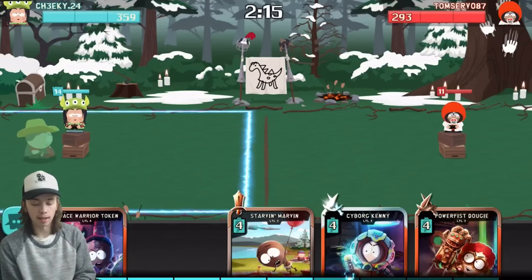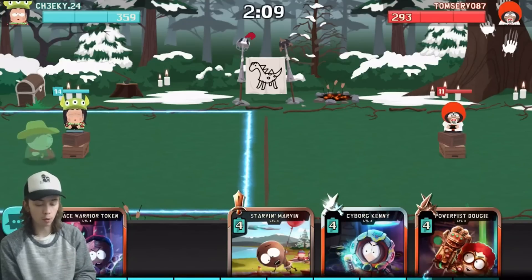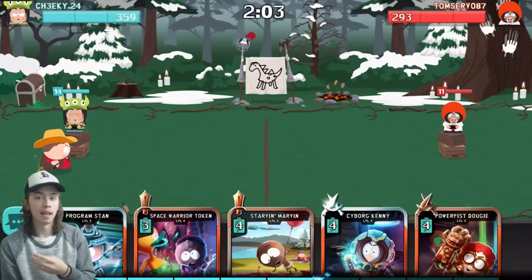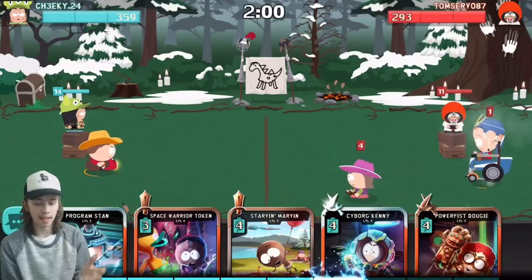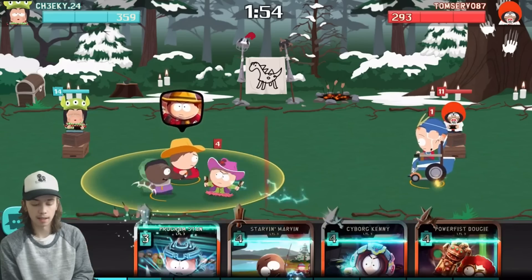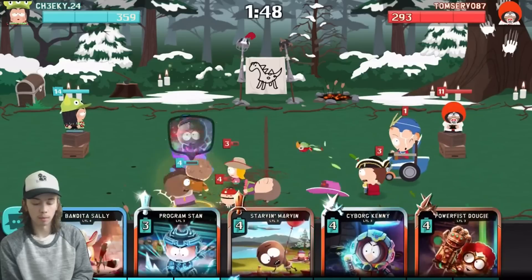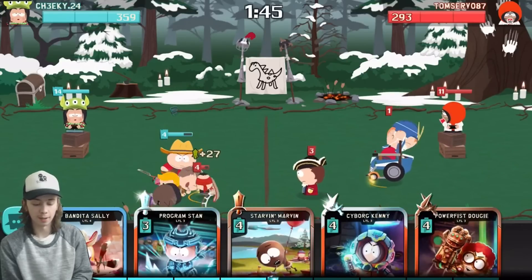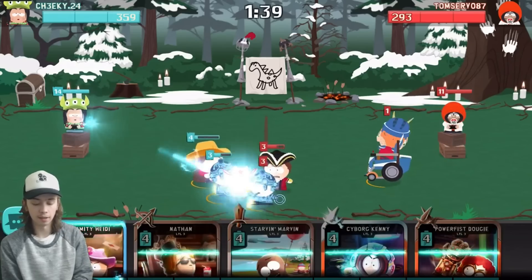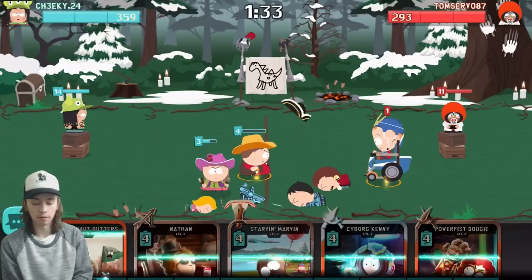This guy's level 11 and he's level 47 — I feel bad, honestly; I'm level 14. He has an Astronaut Butters as well, so it's gonna be pretty annoying to face him. He just dropped all of his troops into my Cartman's ability — wasn't the best decision. I wish I had my lightning. We have Astronaut Butters now — we can drop him and go on a big rush if we want to, but it's really not worth it yet.